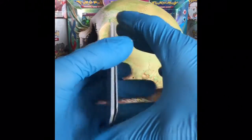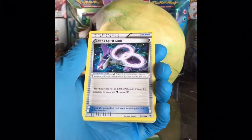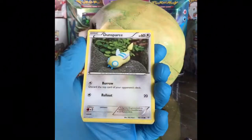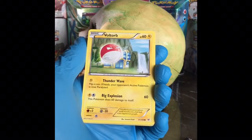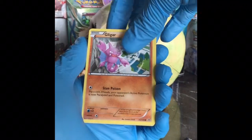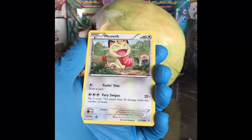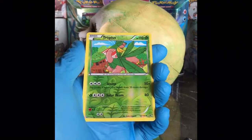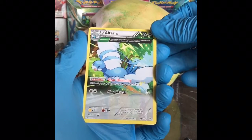Anyway — Dragon Energy, a Latios Spirit Link, Ultra Ball. Done. Sparse. Voltorb, Gligar, Shuppet, Meowth. Reverse holo Tropius and an Ancient Trait Altaria — fortunately it does not look like it's a holo.